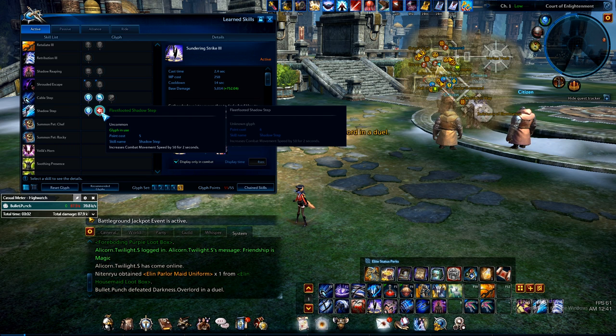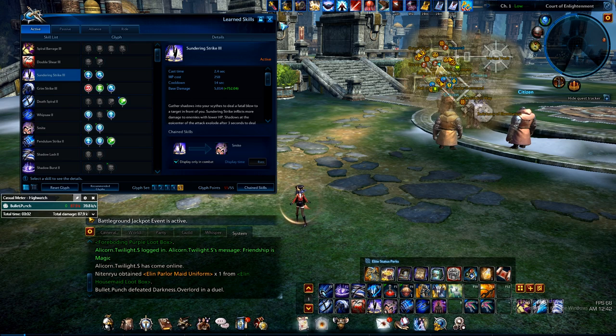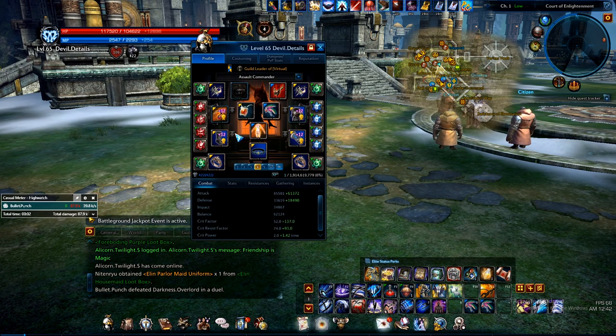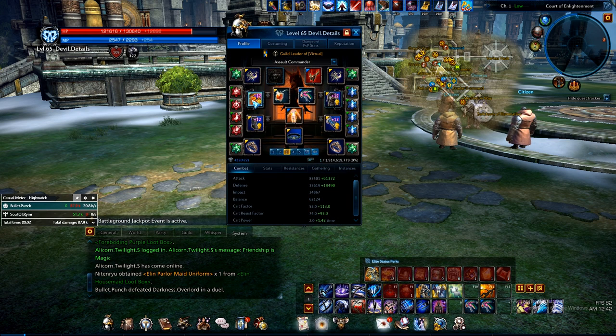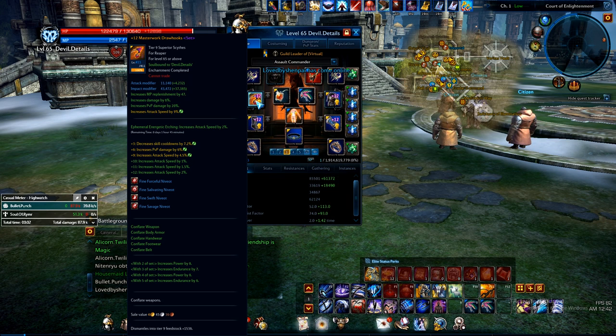I got my Shadow Step fully glyphed here for decreased cooldown and movement speed. Works pretty well. Back to my gear — I'll talk about PvP. I'm not the best PvPer, I have shaky hands. But even if you don't have the motor skills to do PvP, you could at least have the mindset and the strategy to do PvP properly.